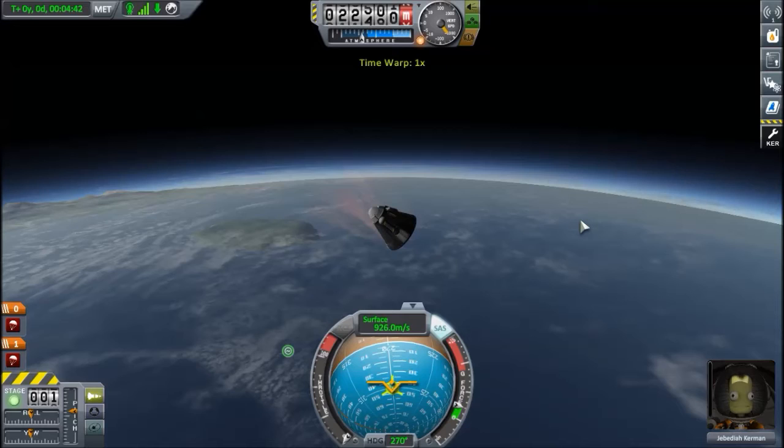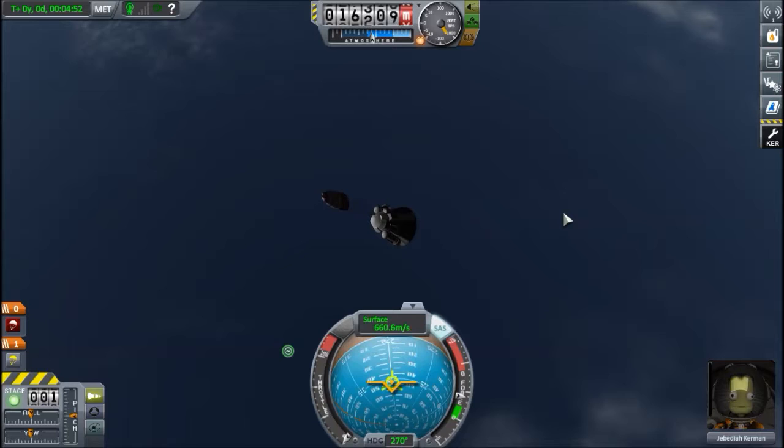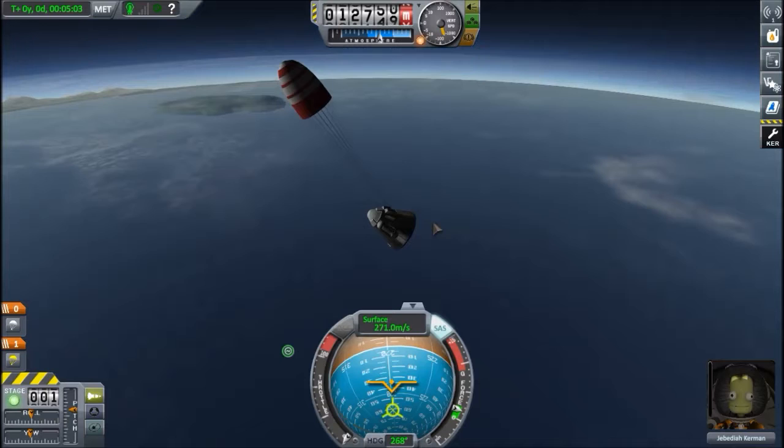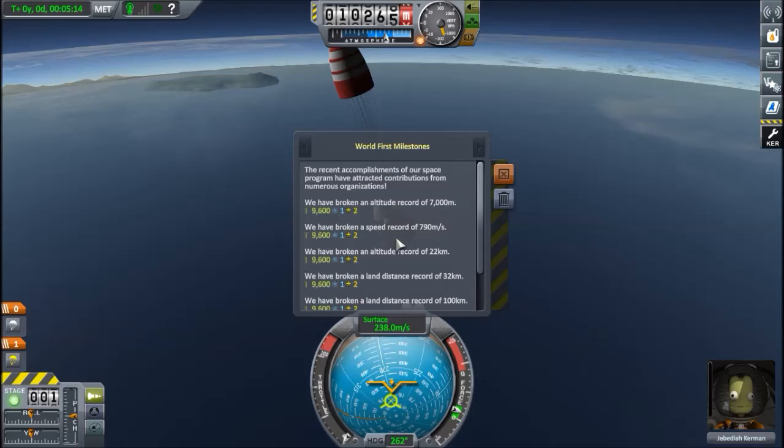Coming in hot, slowing down. I'm hoping this parachute is enough with the horizontal velocity — yes it is, it's safe to deploy, so I'll do that right now. And see this is a very gentle deceleration and it's not going to bring us to full stop, but you'll see. We can stop adjusting the stability. Oh, we broke several world records!